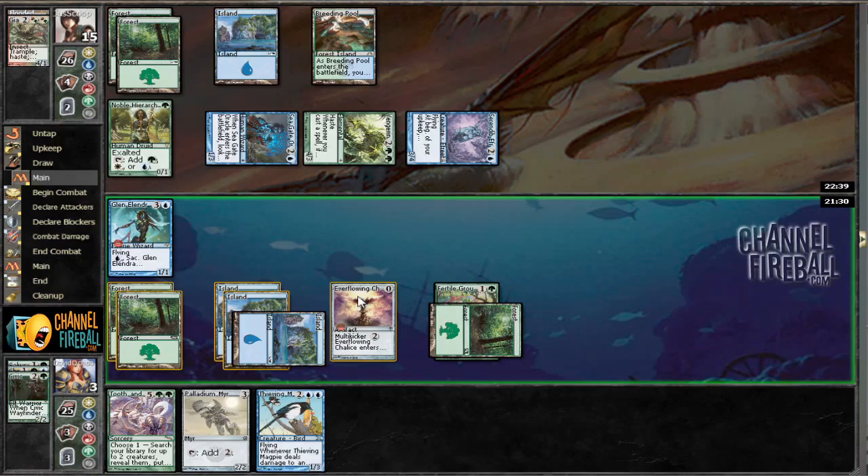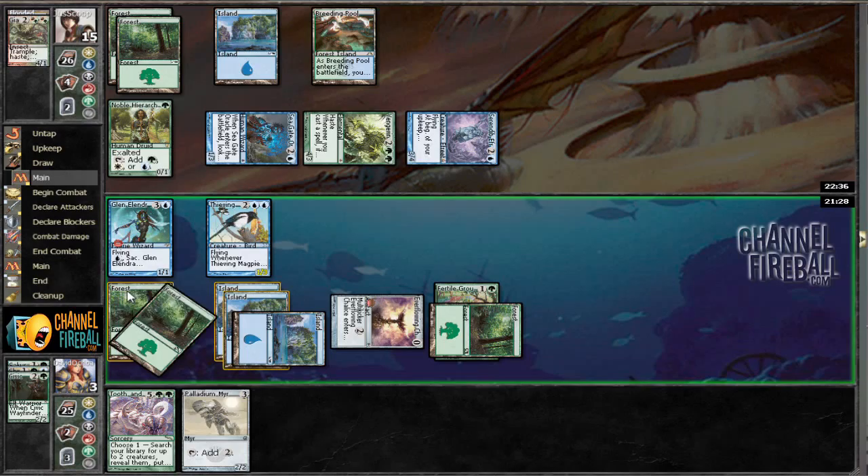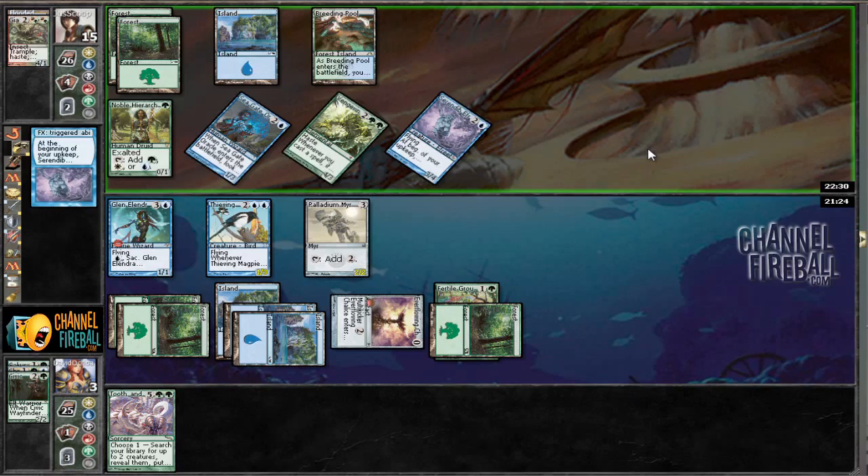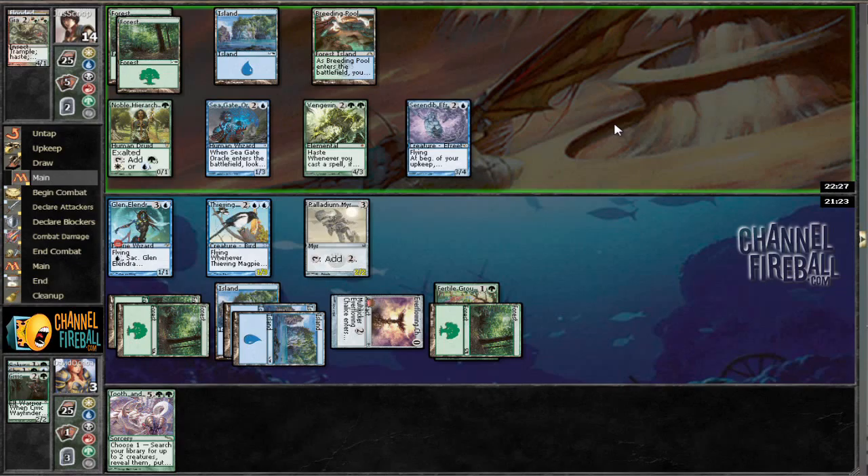We only have one land off the floor, so not going to matter. Here's hoping he doesn't have anything. We put the Palladium Mirror in front of the Seagate Oracle. If he has a counterspell or a little bit of trouble, we'll put Palladium Mirror in front of Seagate Oracle, Glenelon Archmage in front of Serenid Freed, and the Thieving Magpie in front of the Vengevine.